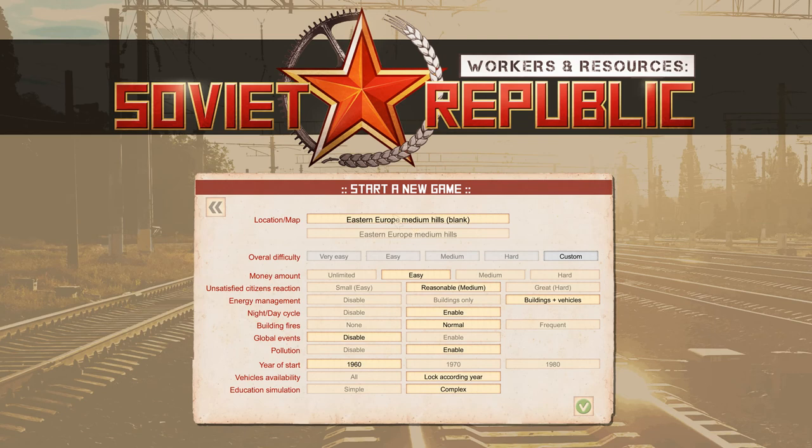Let's get into the new game menu. At the moment there are two maps — it's actually the same map, but one is blank and the other has some small towns and villages on it.